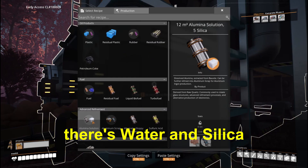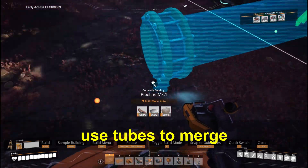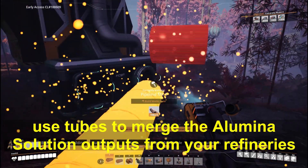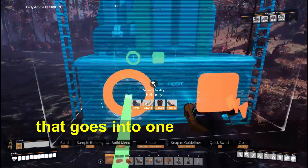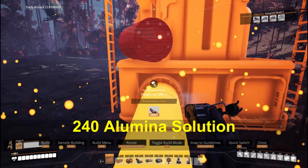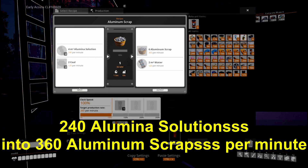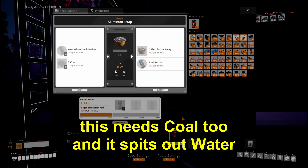There's water and silica here too — we'll get back to them. Use tubes to merge the aluminum solution outputs from your refineries into one tube that goes into one new refinery, set to convert 240 aluminum solution into 360 aluminum scrap per minute. This needs coal too, and it spits out water.